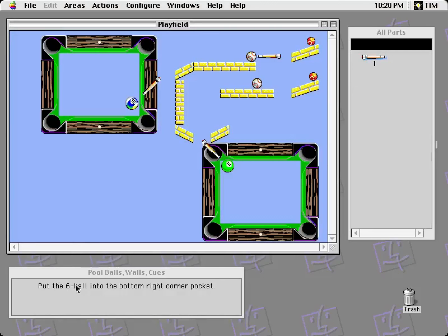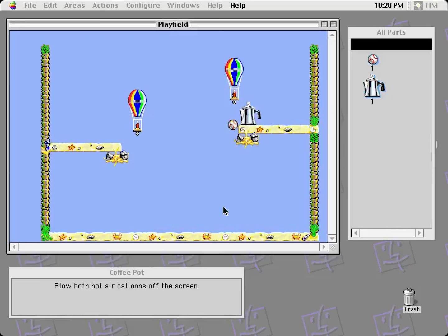Pool balls, walls, cues. Six ball into the bottom right corner pocket. So you want me to do this, presumably. Cool.